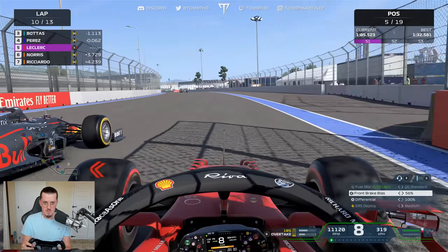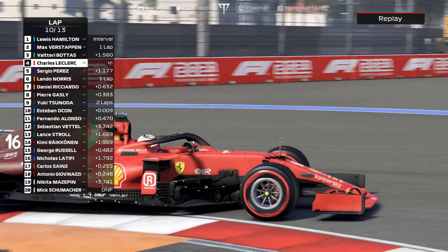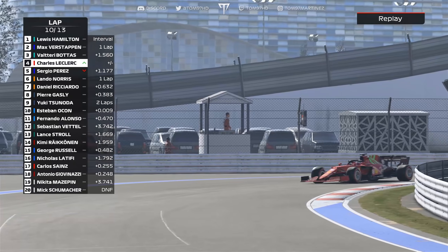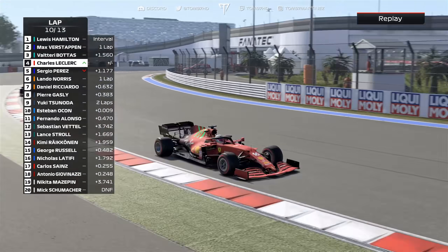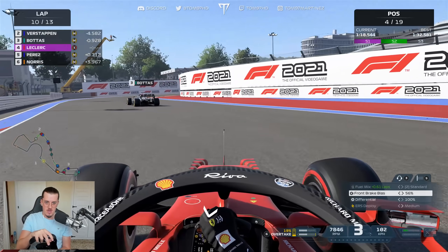Perez will defend, but we've got the run — up the inside we go. Now I've got to try and carry that momentum, get within a second of Bottas, and maybe pass Valtteri on the pit straight to get them both.